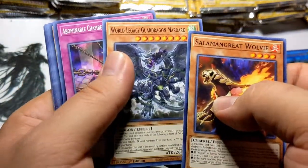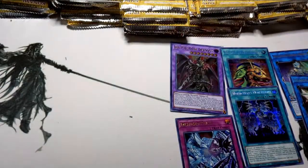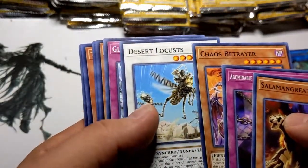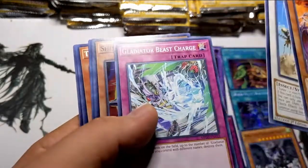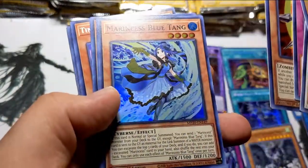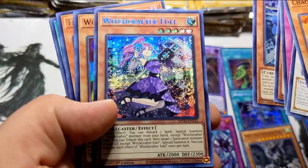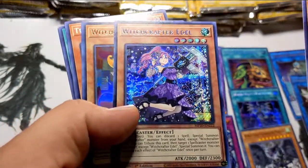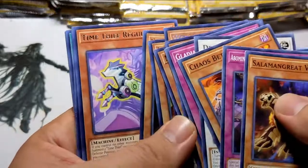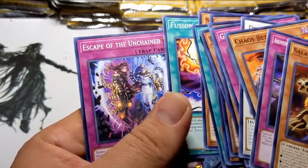Salamangreats — who's a salad boy? We got the World Legacy Guard Dragon Mandark. It's not holographic or anything, but I'm going to keep it with the Monstrosity because that and Iblee is a one-card True King of All Calamities. Desert Locust is decent, Shinobi Necro — zombie tuner, I could use that for a zombie deck. Marine Cess Blue Tang — I wonder if I could use that with the Frogs. Witchcrafters Edel — I've heard a lot about the Witchcrafters, I've never played them but they look really awesome. Time Thief Regulator, more Ten-Yis, more Solid Mans, more dragons.